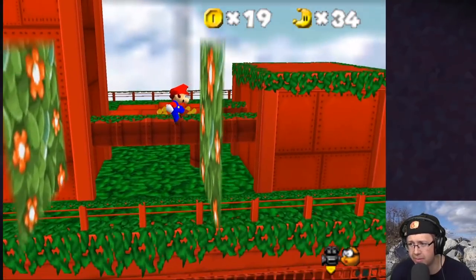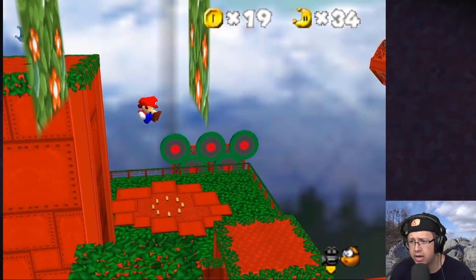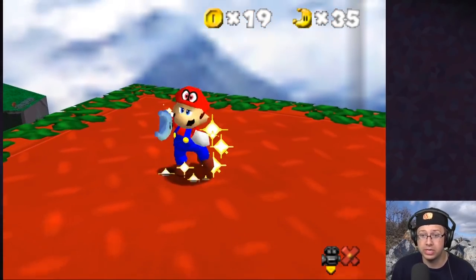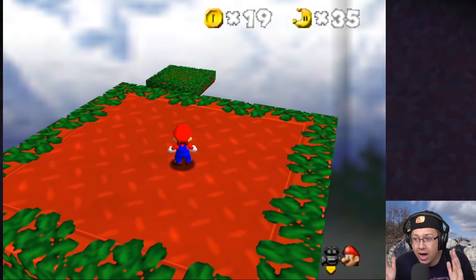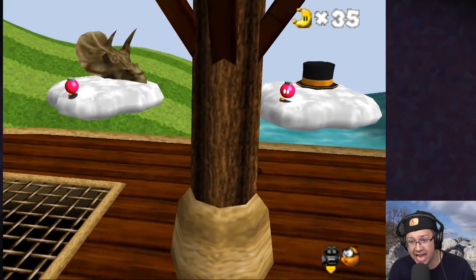Why does it have to be so high up? One mistake and it's game over. Yes — I made it! Why is that last jump so ridiculous? I mean, I like the idea of wall jumping while the wall is still moving, but why is it so high? Anyway — we found all the moons! We've done Cap Kingdom, Cascade, Sand, and Wooded Kingdom.